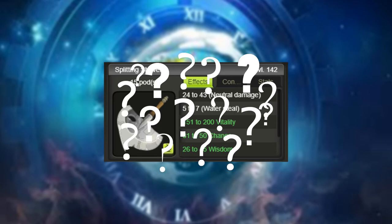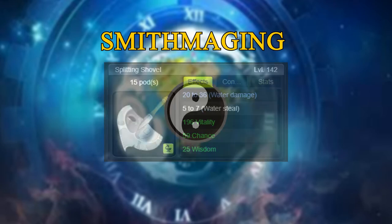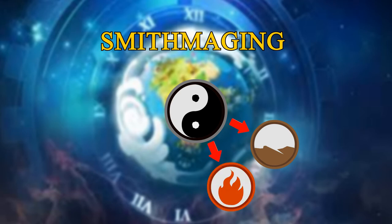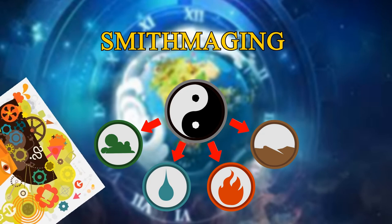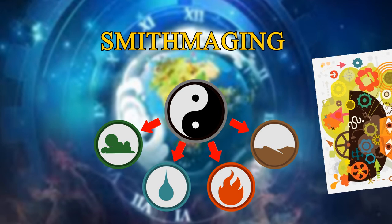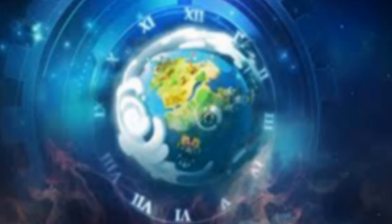That's because a weapon with a neutral damage line can be modified into an elemental weapon through smithmaging. The level of customization in this game is kind of insane, which is why these beginner videos exist — it can be a little overwhelming. We won't get into all the nitty-gritty of smithmaging since it requires extensive knowledge of the mechanic, leveling a crafting profession to unlock it, and then leveling the smithmaging profession itself. As a beginner it's not something you have to worry about, but it's good to know it'll be an option later on when you're getting into higher-level gear.